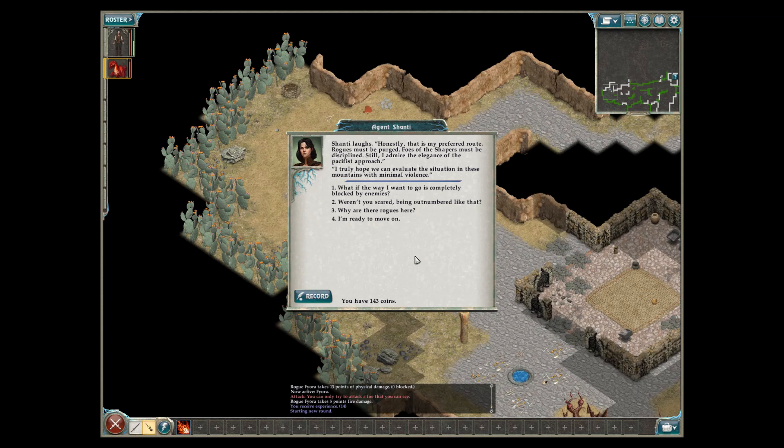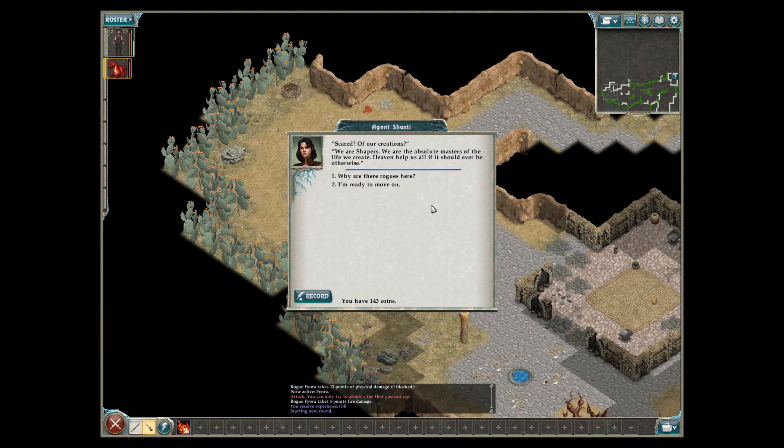'What if the way I want to go is completely blocked by enemies?' 'Then look for a different route. If you find the obstacle is insurmountable, go elsewhere. In my experience, there is almost never only one route to a goal.' 'So weren't you scared being outnumbered like that?' 'Scared of our creations? We are shapers — we are the absolute masters of the life we create. Heaven help us all if it should ever be otherwise.' 'So why are there rogues here?' She looks at a dead creature and frowns: 'I do not know. It is a shameful state of affairs. At the minimum, we need to find out what is happening here. The state of the colony is a disgrace. We shall continue — follow.'